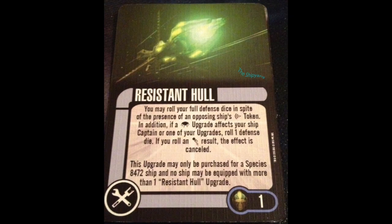The last tech and card in this pack is Resistant Hull — also a one-point card. You may roll your full defense dice in spite of the presence of an opposing ship's scan token. Love to see that, one point, perfectly priced. Also, if a Borg upgrade affects your ship, captain, or one of your upgrades, roll one defense die — if you roll an evade, the effect is canceled. A lot of Borg cards have text that says they don't affect Species 8472 ships, so this isn't going to come into play a whole lot, but I can see it stopping some other cards — some crew, things that disable, some of the drone cards — and those are starting to see a bit more play.